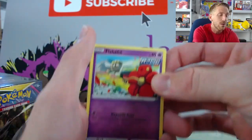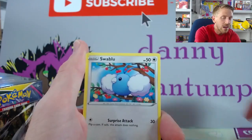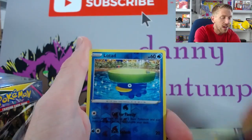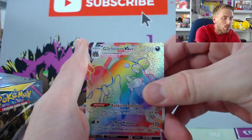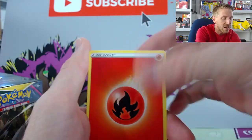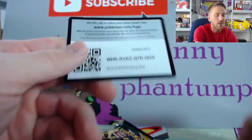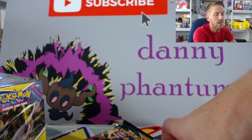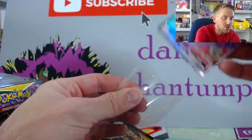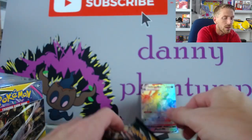We've got something right away — we're going to start off with a bang. Flabebe, Roggenrola, Psyduck, Swablu, Lotad, and a Garbodor VMAX Rainbow Rare! Right out of the gate. Fire Energy, Ice Cube, Full Face Guard, Hypno, and there is our first code card. We are starting out with some super great luck right away. Starting off with a Rainbow Rare is definitely a good sign.